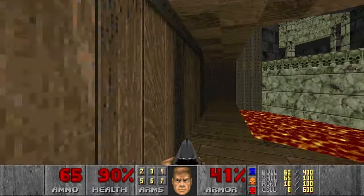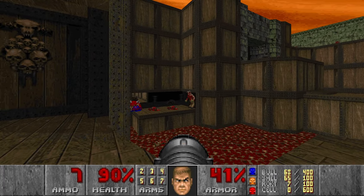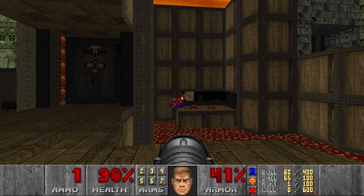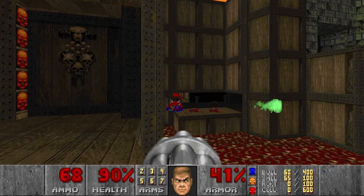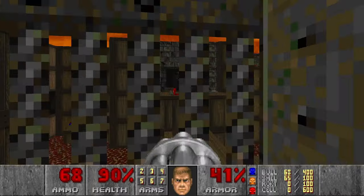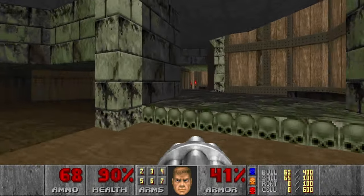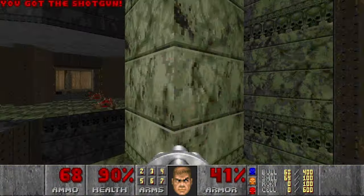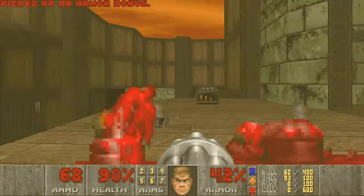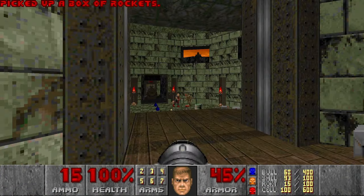And I think I'm almost done with the level. So now I want to kill the baron. Come on, he stops moving. Finally. Let's go through the blue door. Through the red door. So we spent all our cells but that's fine because we can grab cells here, and some rockets as well. But now the only thing left is to kill all the stuff here. Not a big deal, maybe use some plasma.